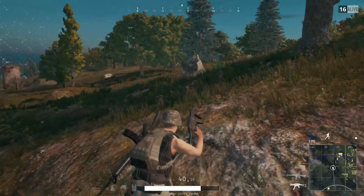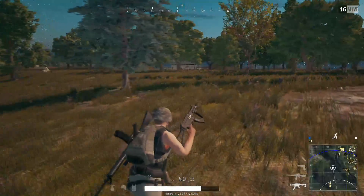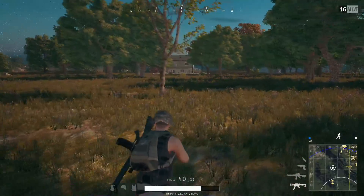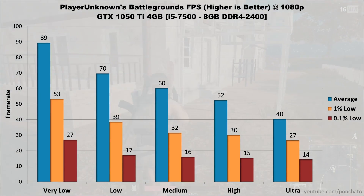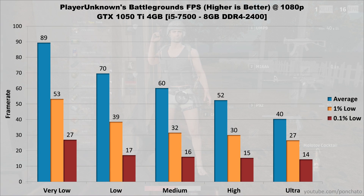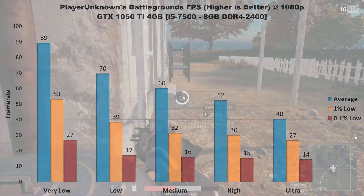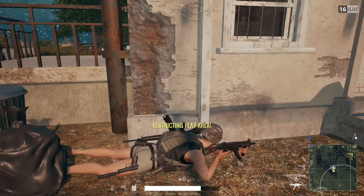7th on the list is one of the most popular games in recent history, PlayerUnknown's Battlegrounds. It's early release, it's unoptimized, and they're still making significant changes to performance every few months, so if you're watching this in the future these results may be inaccurate depending on how they patch the game. For right now, on very low settings the game averages 89 FPS with 1% lows at 53 and 0.1% lows at 27. On low the average drops to 70 FPS, 1% lows hit 39, and 0.1% lows drop to 17. Medium settings are the highest you can go and still maintain 60 FPS average, with 1% lows at 32 and 0.1% lows at 16. On high the average drops to 52 FPS with lows at 30 and 15. On ultra the game averages 40 FPS with 27 FPS 1% lows and 14 FPS 0.1% lows. This GPU is good for 60 FPS at medium settings in PUBG.